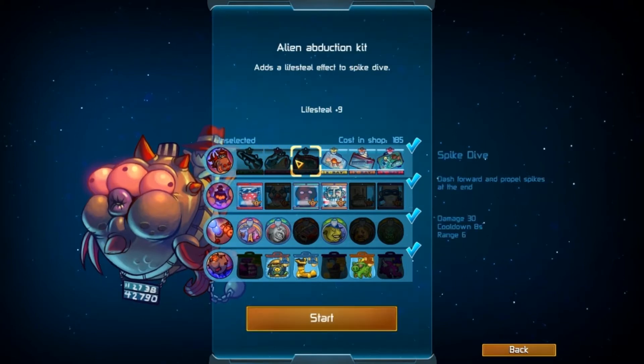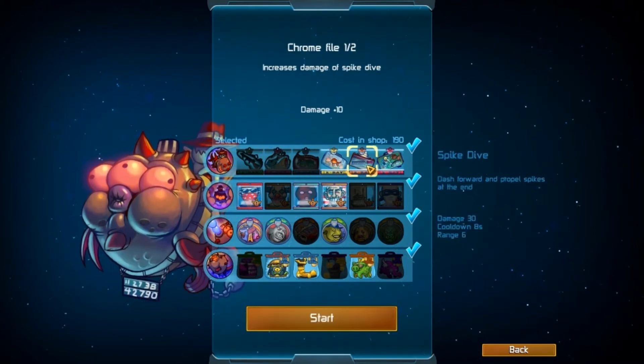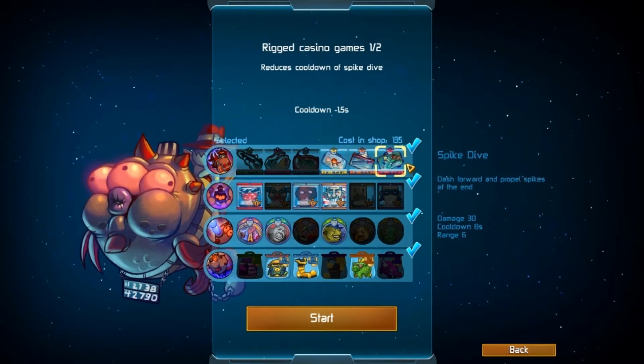So let's start with the spike dive. We have bag full of goldfish for extra damage, chrome file again for damage, and rigged casino games for the cooldown.